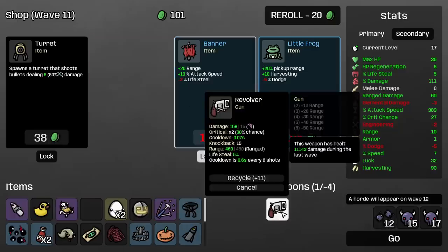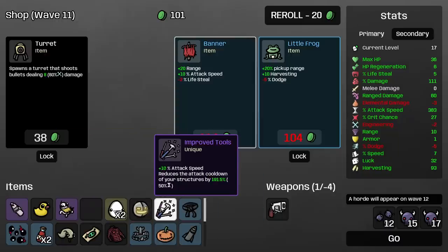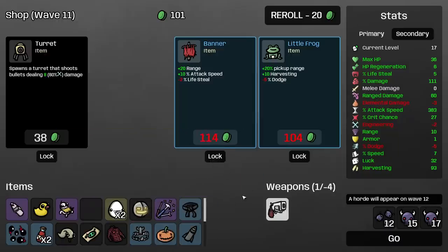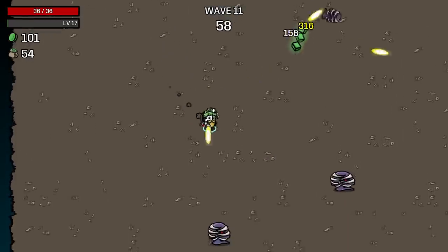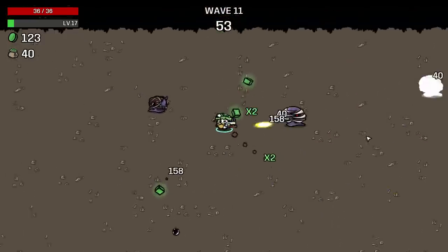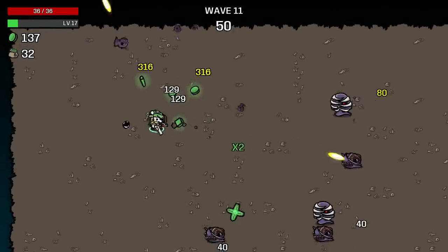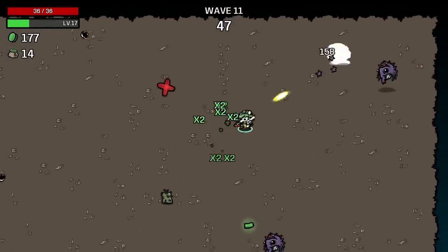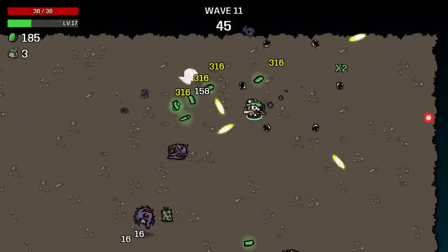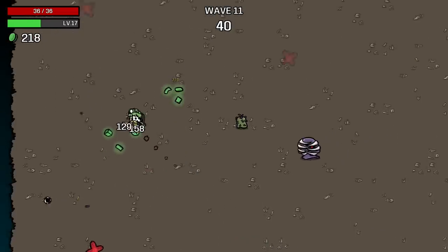I'm going to take Banner, knowing we might be able to bump that up — the cooldown got bumped down again. The range is why I would take Banner right now. This is surely not doing 40 already. Baby with a Beard is an incredible, incredible find — it's going to absolutely probably lock this in as an easy win.